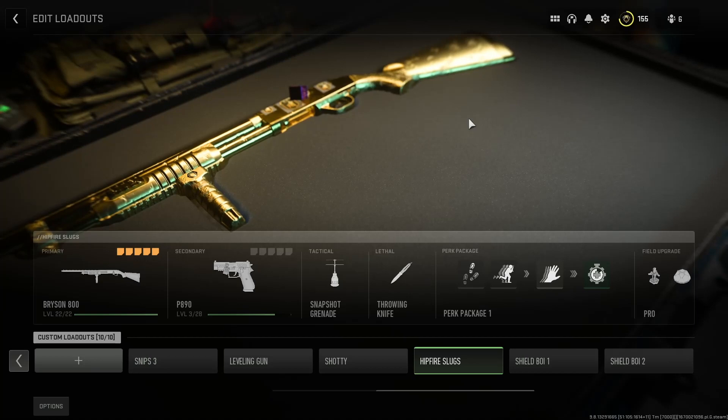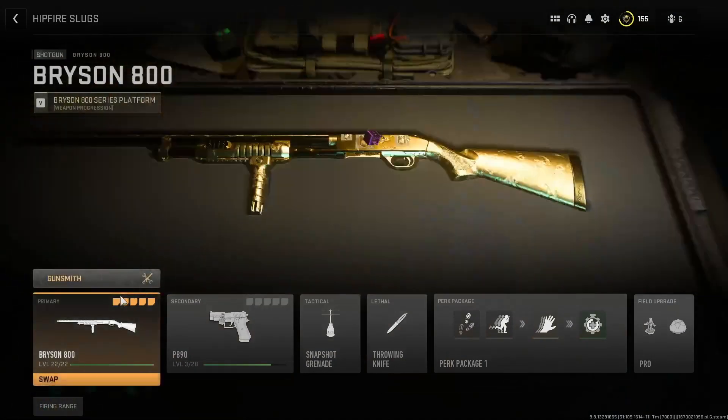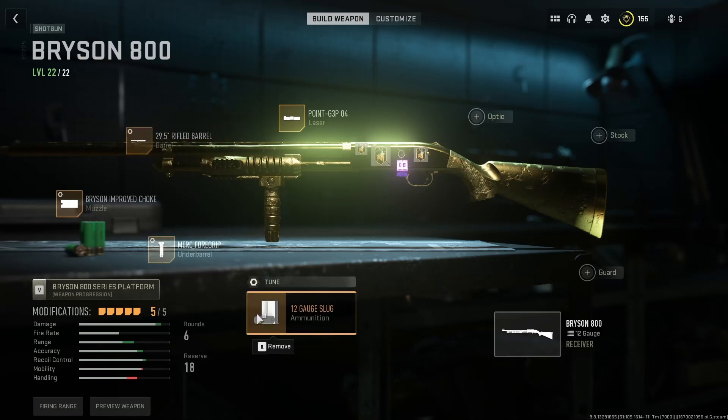What's up everybody, this is the Triple Entendre and we're bringing this crazy build. Here's how you build it. Basically you just maximize hip fire and you have to have slugs unlocked.